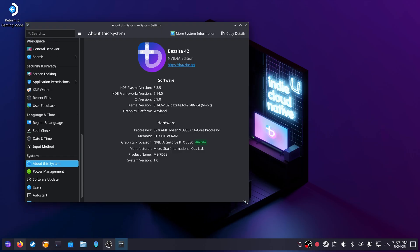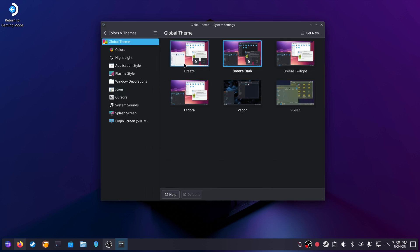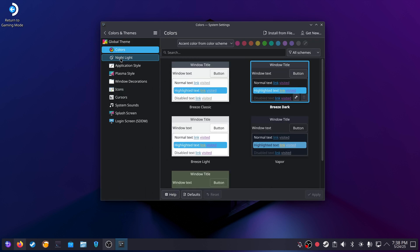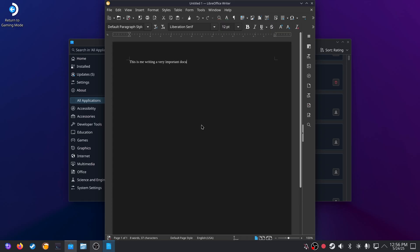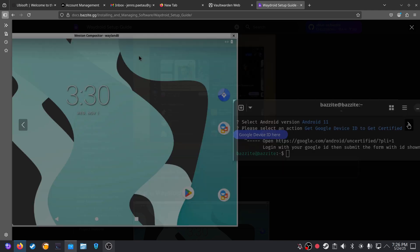If you're enjoying the video so far, hit the like button and subscribe. What if you need more than gaming? Bazzite's got a desktop mode that's like a Swiss army knife. Switch to it and you're in a KDE Plasma or GNOME environment — pick your flavor. It's modern, customizable, and feels just like Windows 11 but without the bloat. You can install Flatpaks for apps like Discord, Firefox, or even OBS for streaming. Need to work? Browsers, LibreOffice, and even Waydroid for Android apps are a click away. Overall, it's a system that just works, whether you're gaming or Googling cat memes.